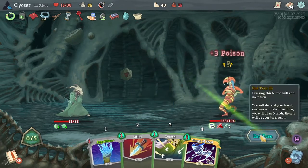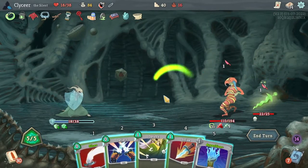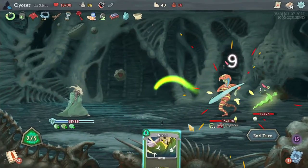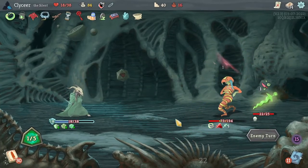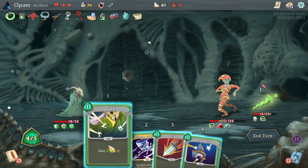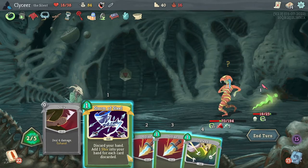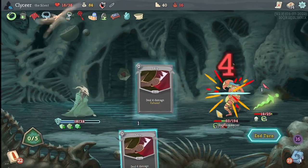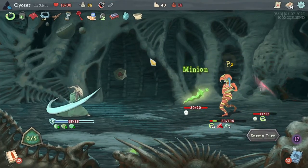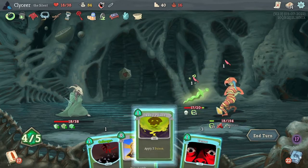That's better than just stacking more Apparition. It turns out fights are less scary when enemies can only deal one damage to you. I would like to block that one damage. Maybe I should have just played Storm of Steel and seen what came out of Dead Branch instead of playing a Strike. Masterful Stab still costing zero.